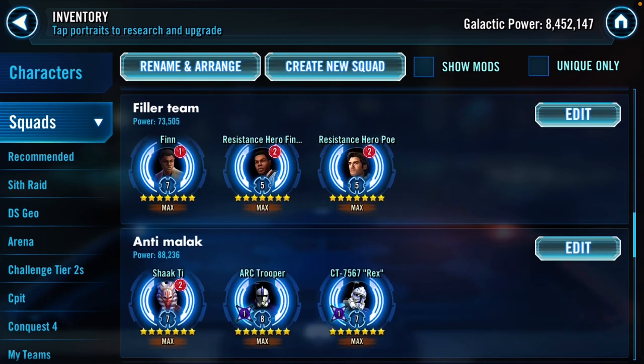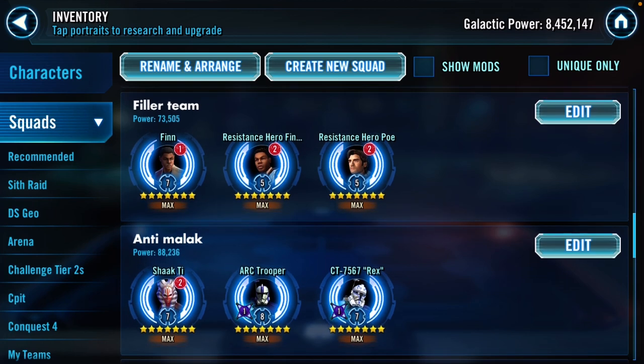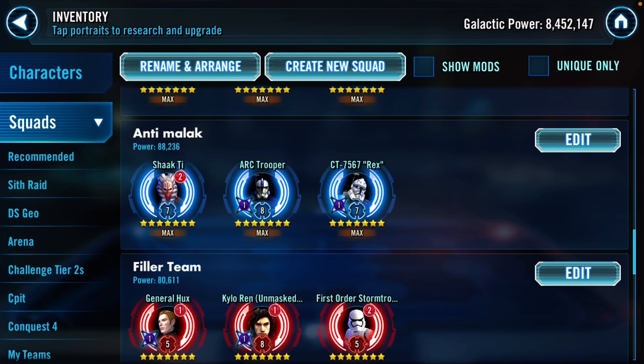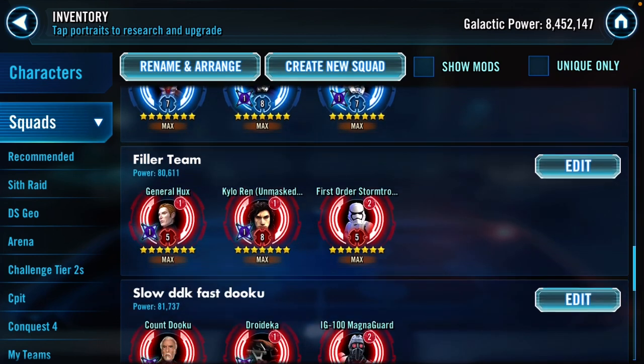Good filler teams: Finn with hero twins is a decent team - if you have Imperial Troopers, CLS, or Jedi Revan you could get through it, so it's a high-grade filler team. For Shoretrooper ARC and Rex, I use this Shoretrooper lead 501st version because it's anti-Malak. It doesn't help much against other counters to a Shoretrooper lead three-team, but it can cause a timeout issue with Malak. Looking at SWGOH.gg it works about 55 percent of the time, which is good enough to put on defense.